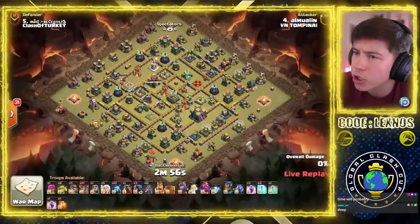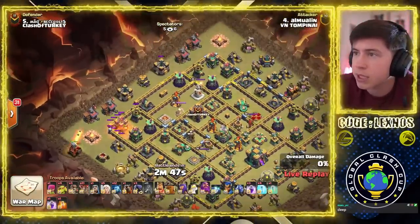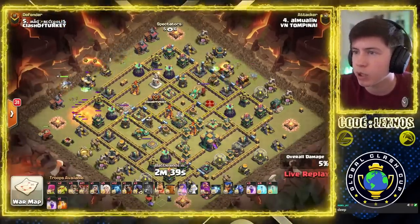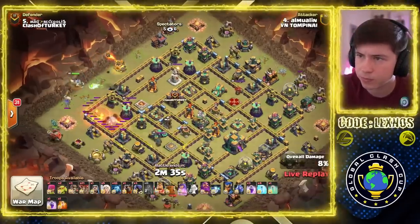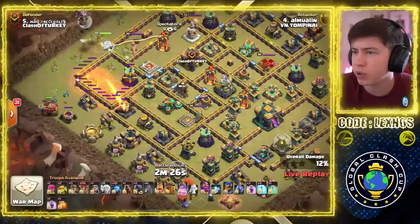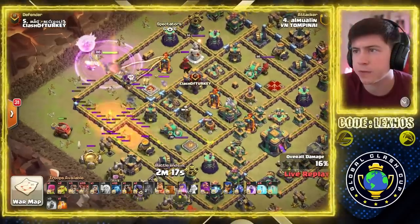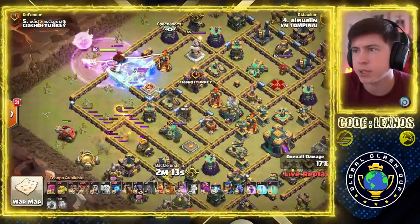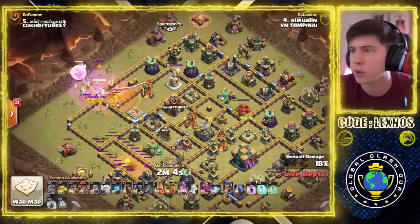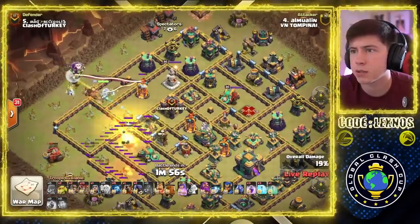Amwaleen is in with Queen Charge Lalo action. Flame Flinger working on the left side of the base. Sneaky Goblins on the top and right side. Queen is in at 10 o'clock — we want her to go in toward the Multi-targeting Inferno Tower. Healers go on the top side. Taking damage from the Mortar unless we use something to distract. We Rage the Queen. CC troops are coming out — look out for those Headhunters. We go with the Freeze first, Poison as well. Flame Flinger taking damage from the Mortar, but it's okay for now. Where do we Wall Break for Queen? Straight into the Multi. Good Wall Break spot — Rage the Queen.